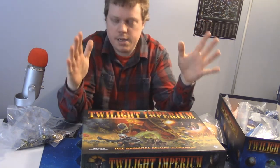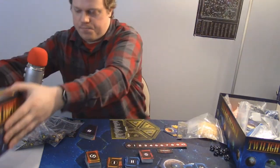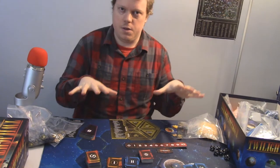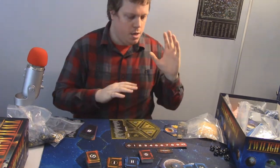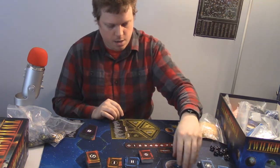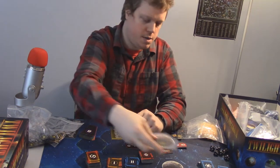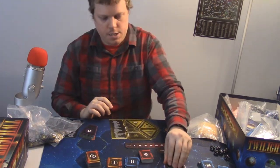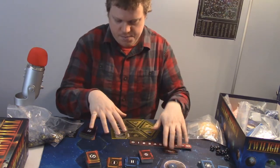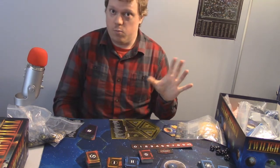Let's get started with some initial setup before we get into components and how to actually play. The first thing to start with is your map. Twilight Imperium is a board game with a map built of large hexagon tiles, built in concentric rings. I do have a play mat, courtesy of a friend — thanks Aaron.